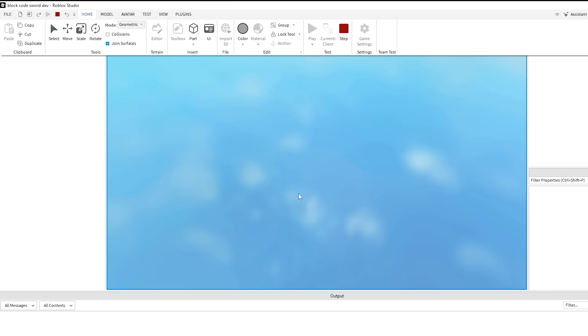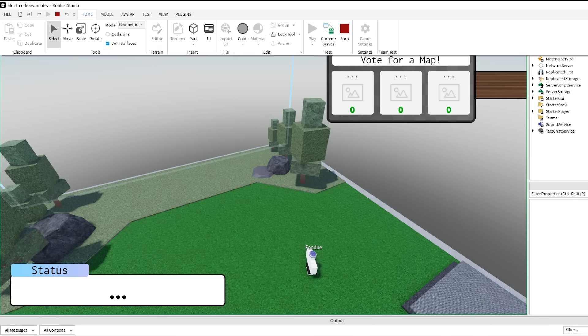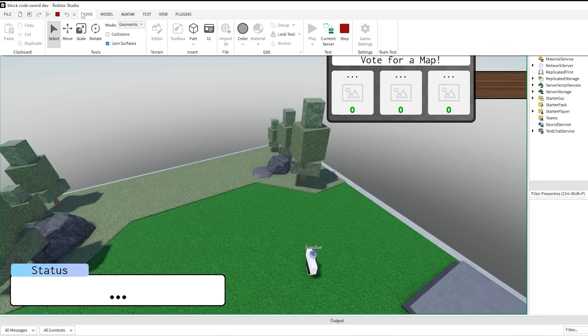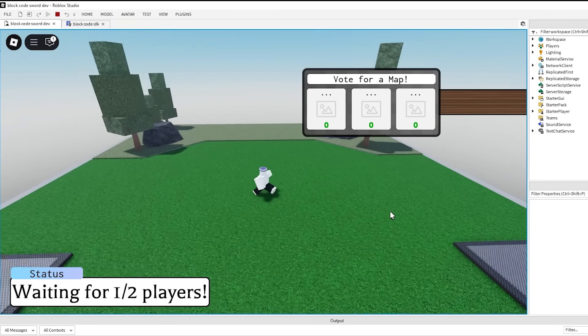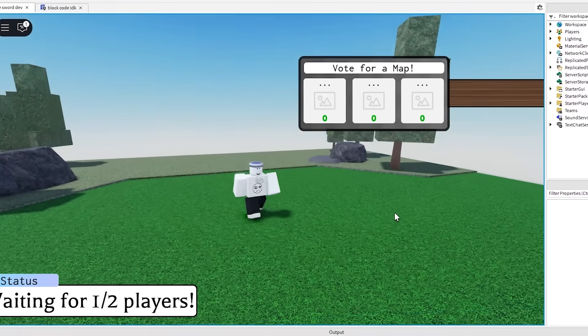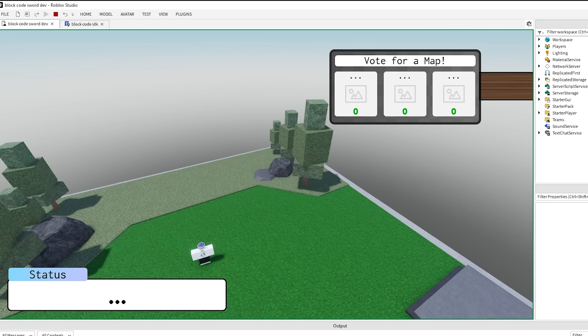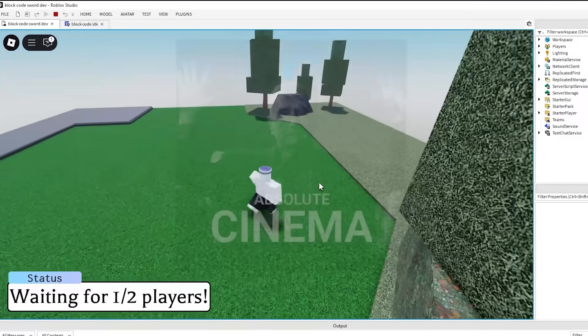That's the GUI right there. Joining the game and going into the server, I'm entering this command, and if everything works out - fingers crossed - it should show the GUI. Hey, that's actually kind of legit. That's not even that bad - better than I expected. Let's try making it go back. Oh! Damn, I'm impressed.